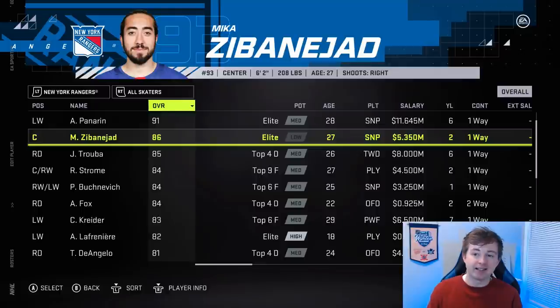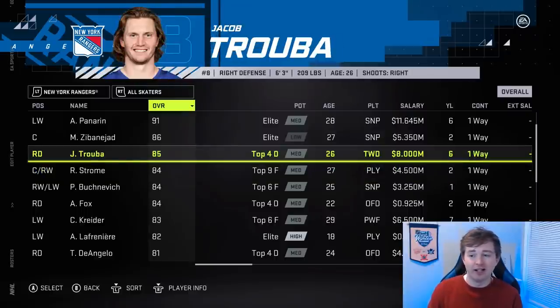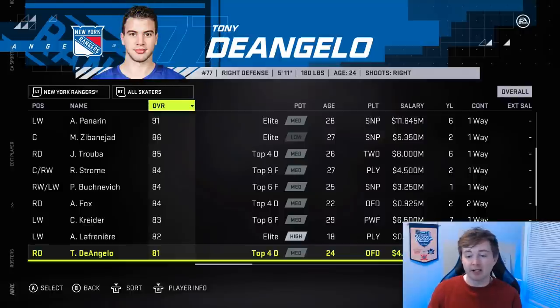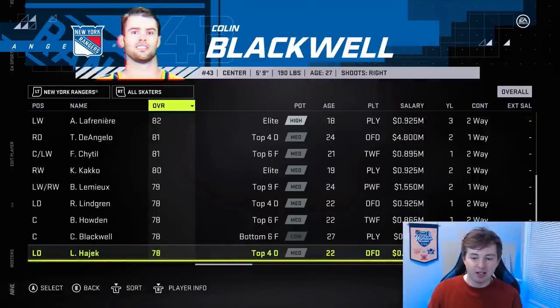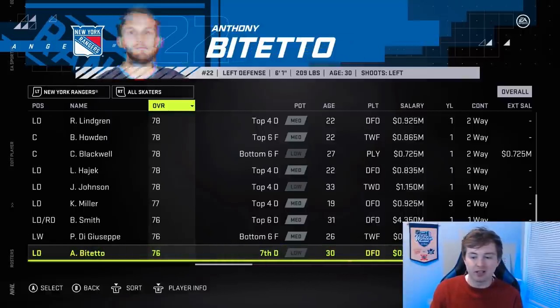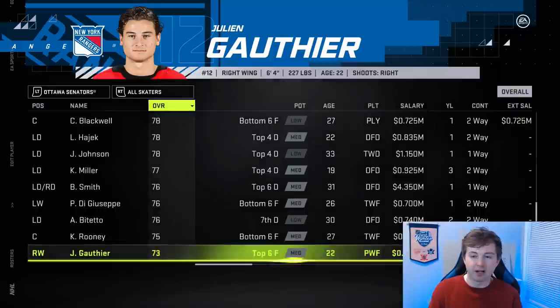Rangers — Zibanejad is down from 87 to 86. He's a guy on my fantasy team who deserves the downgrade — he's had a slow start. Trouba could honestly get a downgrade too; 85 is a bit high for how he's played. Buchnevich is up one from 83 to 84. Same goes for Adam Fox. Tony DeAngelo is down two from 83 to 81 — he put up a ton of points last year but hasn't looked quite as good this year. Jack Johnson dropped by one. Di Giuseppe looked pretty good for the Rangers and I really thought he could have gotten an upgrade — still 76, I don't know why they wouldn't give him a plus two to 78. Same with Julian Gauthier — 73 playing in the NHL, he should be at least a 75.